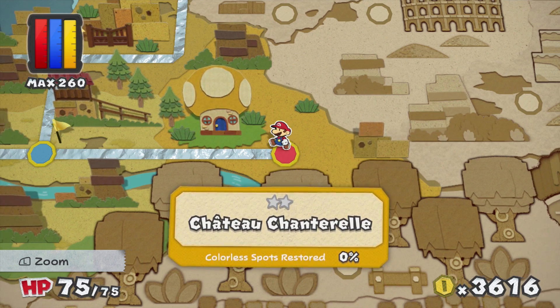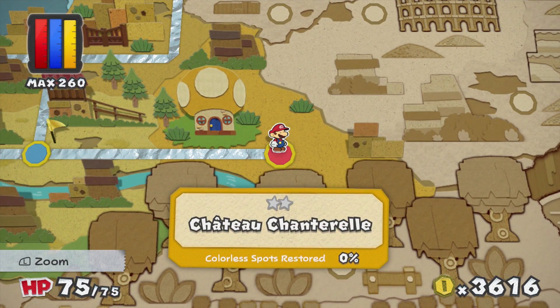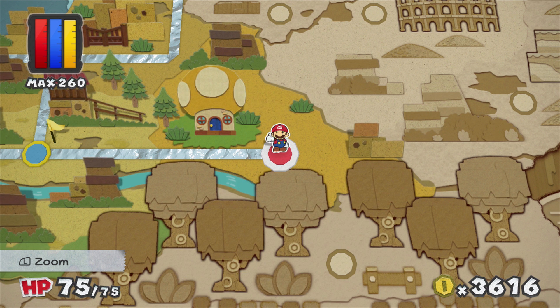What is up guys, Zack Scott here playing Paper Mario Color Splash, and today we're going to the brand new Chateau Chanterelle. I don't know how to pronounce it, that's okay, I don't have to pronounce it.